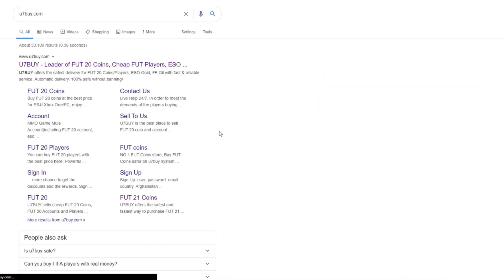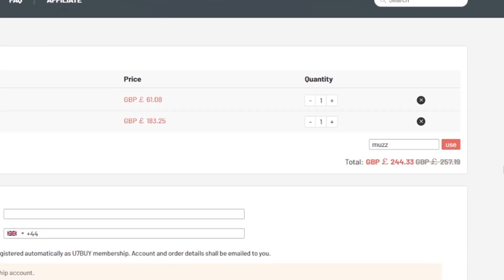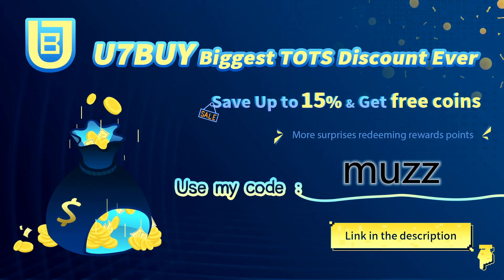If you guys are looking for any cheap and reliable FC 21 coins, make sure to head over to use7buy.com. They sell the cheapest coins and also sell players off their website. Make sure to use code muz for 5% off at checkout — link in the description.